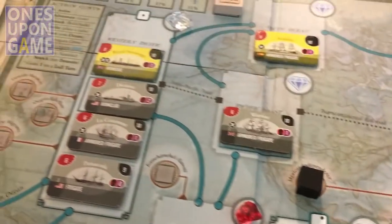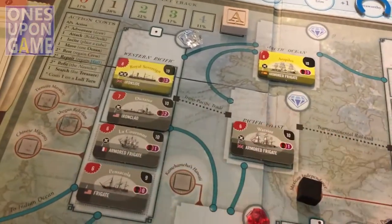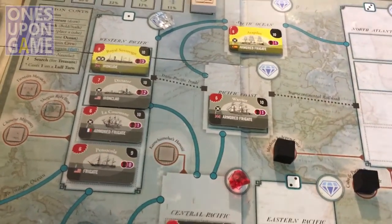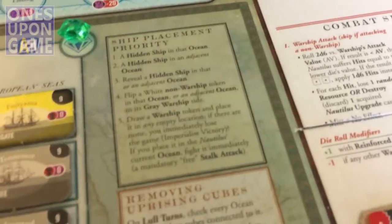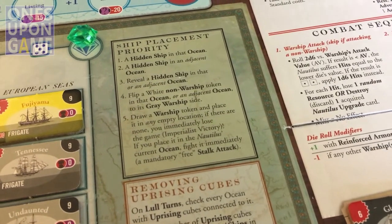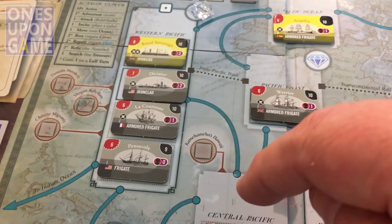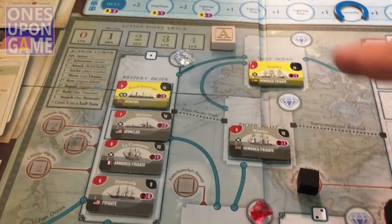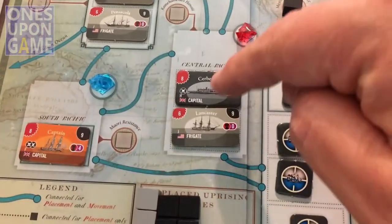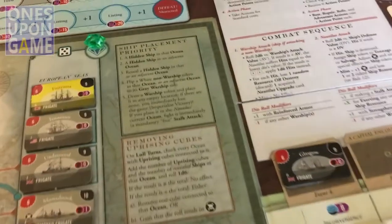We'll look at Ocean 1 first — there are about eleven oceans, and coincidentally it's Ocean's 11! The first step in placement is to put a hidden ship in that ocean or an adjacent ocean. Starting with the one, there's no room to put a hidden ship. Adjacency for placement uses the travel lines — blue lines — or the dotted lines that connect them only for purposes of placement. I can't place one there, can't place one there, no room there. Going over to the Indian Ocean — no room there either. So I just cleared a bunch of ships but didn't clear where I needed to.